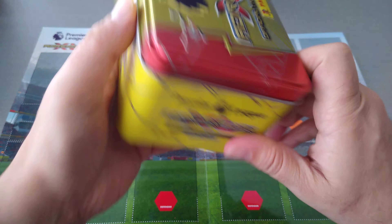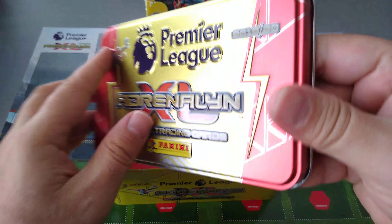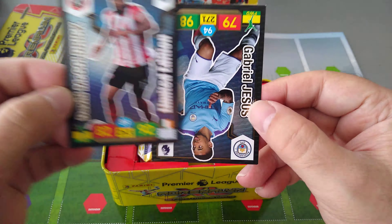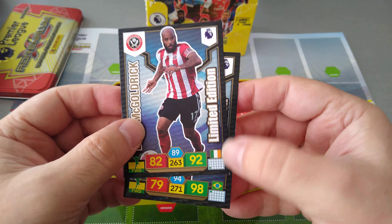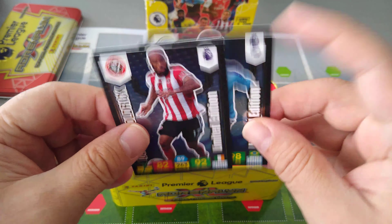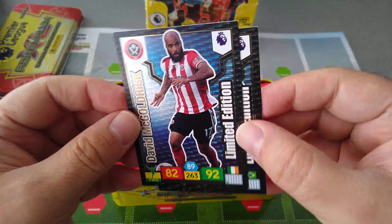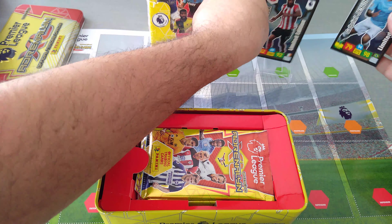Very, very nice tin — red and yellow. Very cool. Let's have a look at the limited editions. Guaranteed is a David McGoldrick for Sheffield United, and a Gabriel Jesus for Man City. Not bad, just a little bit of a dink on this one down here. Top is fine. Blue in the background, as you can see. Nice limited editions, I like them. Let's put them to display beside the booster box.